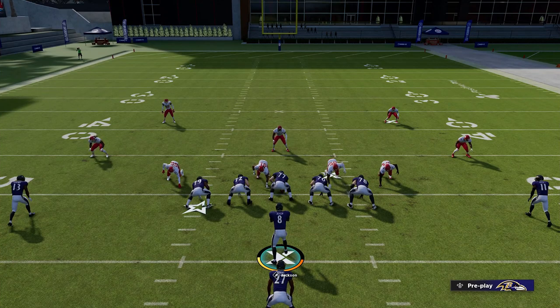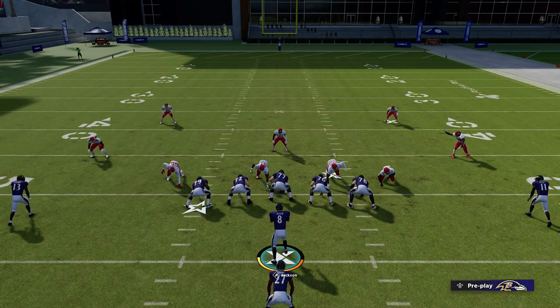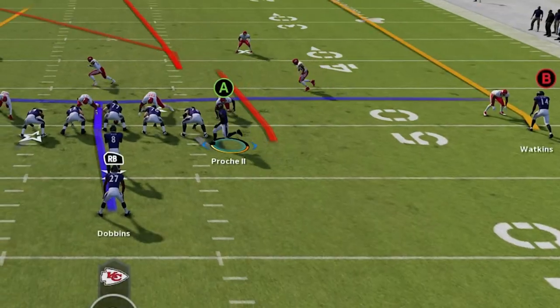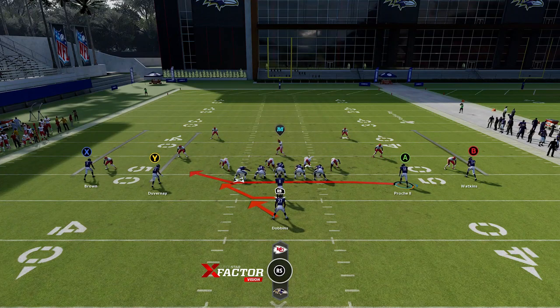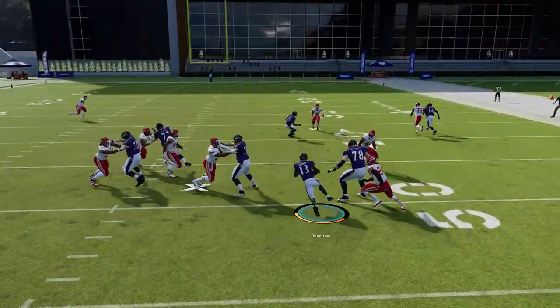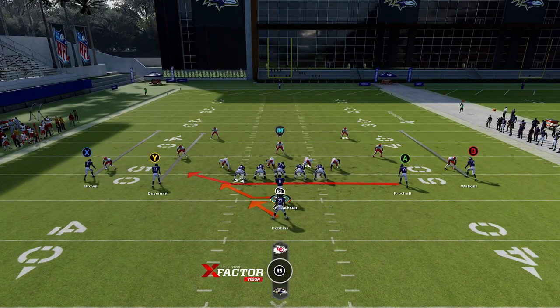When it comes to man coverages, the best way to attack them is with a completely different type of run play — plays like wide receiver end arounds, wide receiver fakes, zone fake jets, anything where the receiver goes in motion and takes a pitch or takes the ball from the quarterback immediately. This is very effective against man coverage because on a normal pass play, the defender will follow a receiver in motion. But on these plays, they do not follow, giving you an immediate blocking advantage that you wouldn't otherwise have in any other run play.